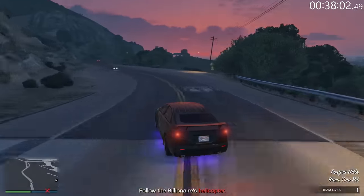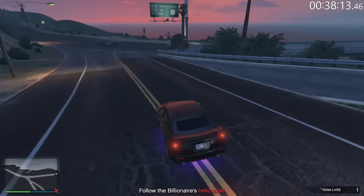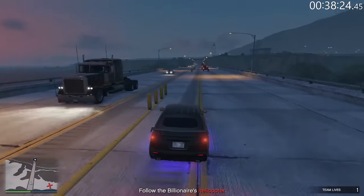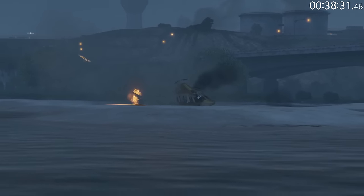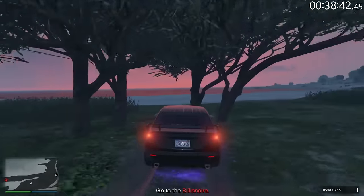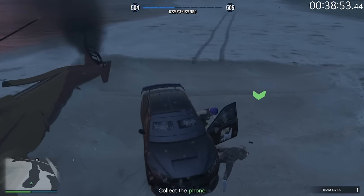The nice part about the Kuruma is if you crash into NPCs, they're just forced out of your way completely because it's such a hefty vehicle. We're almost to the point where the cutscene is going to play. I was a little bit slow with the snipes this time. We made it to the bridge — yeah, this is about normal for me. Any moment a cutscene is going to play and the helicopter is going to go down. There's a ramp here you can take to get down — it even lights it up making it obvious so you can find it easy.